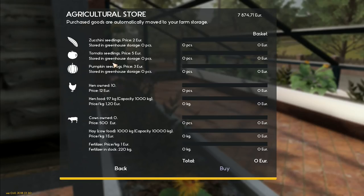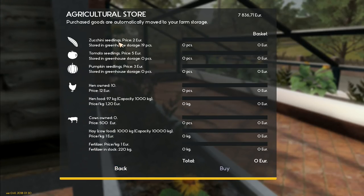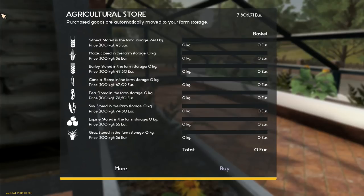Zucchini seedlings at two euros, tomato five, pumpkin three - doesn't say how long they take to grow. I want to buy some zucchinis. We can get a thousand for two thousand euros, which feels a bit excessive, so let's go for around 19. I have to buy them individually it seems - 15 pieces is the least I can buy. We'll get that. We're now down to 7,800 euros.